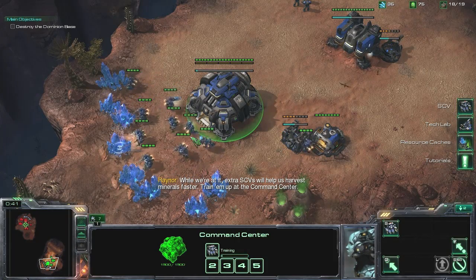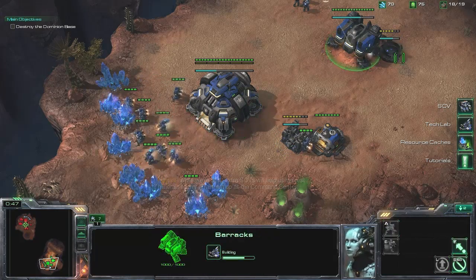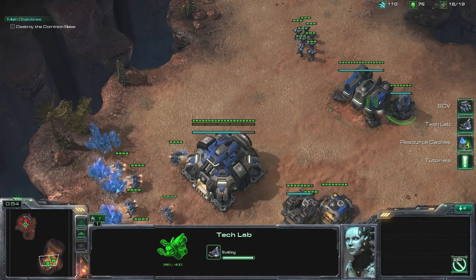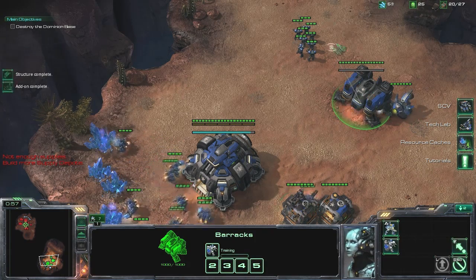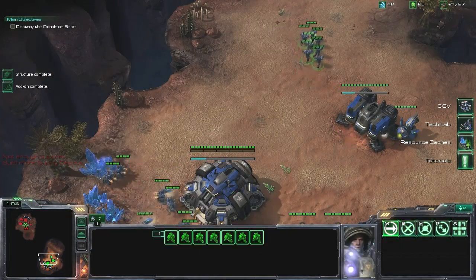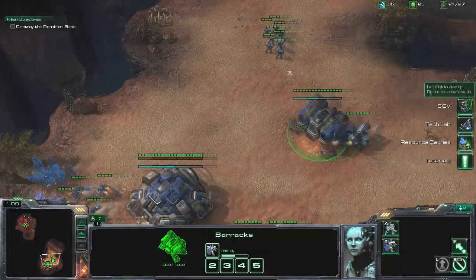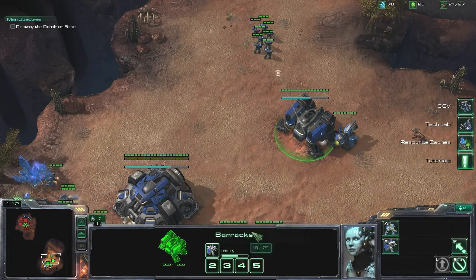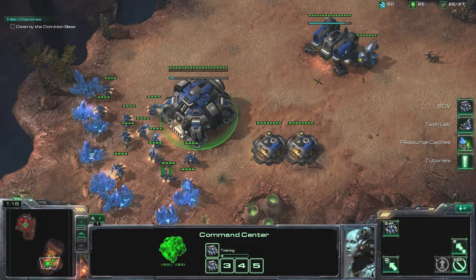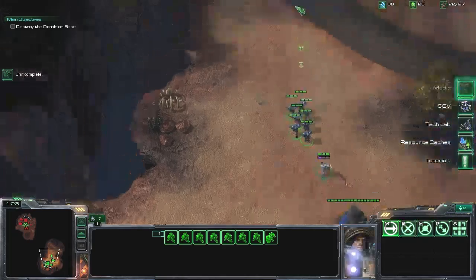The best strategy, at least for me, is to go for that supply depot and then build a tech lab. It's going to be a somewhat useless tech lab — you won't use it that much at the beginning. But you are going to make one medic, because medics do keep things alive. They like to individually target your medics at times, which is why you have to really watch it.